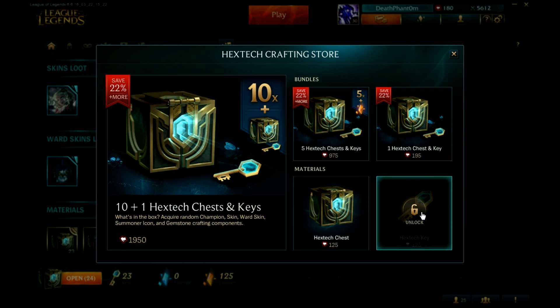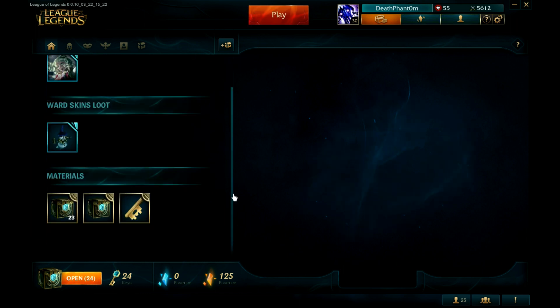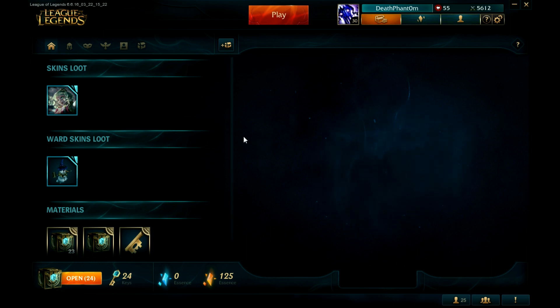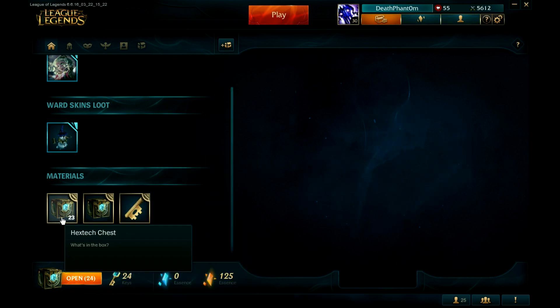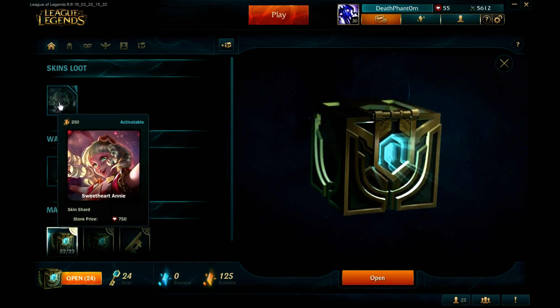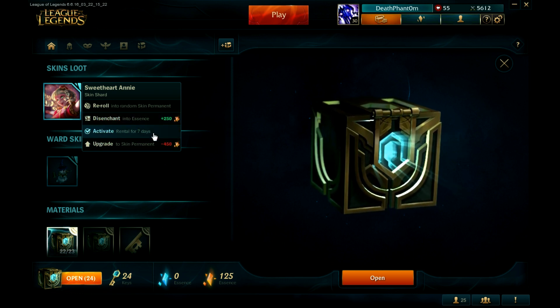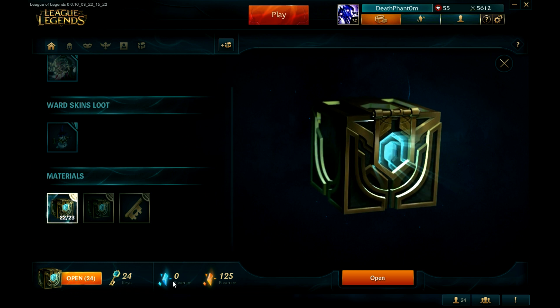I get Kindred champion shard. I already have Kindred. Oh, you can get champions also, even if you already have them. So you just destroy them, yeah, you break them for essence. Exactly. For some of you guys who don't understand how the system works, you have these boxes and keys, you open them and you can get a summoner icon, a champion, a skin, or a ward skin.